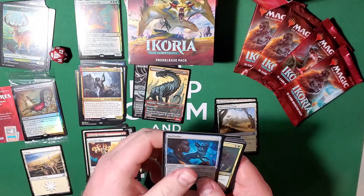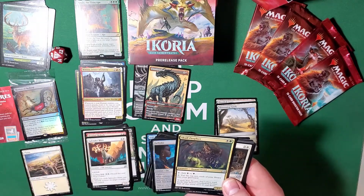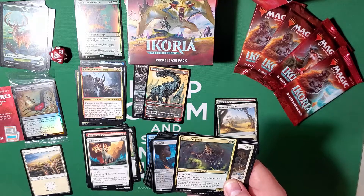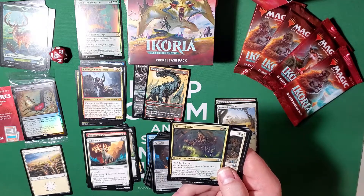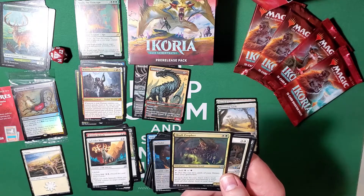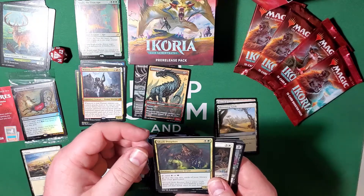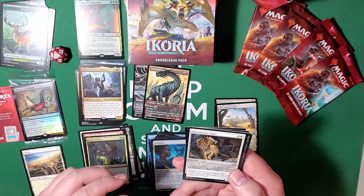Farfinder — that's good. Skull Prophet — two cost, forest and a swamp. Tap to add a forest or a swamp, or tap to put the top two cards of your library into your graveyard. Really helpful if you're looking for something specific and can pull it out of the graveyard.